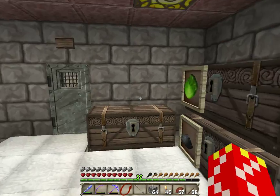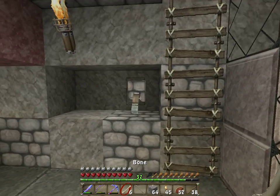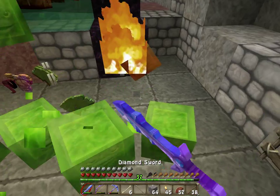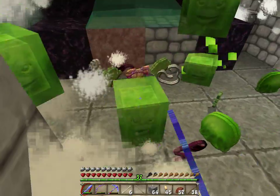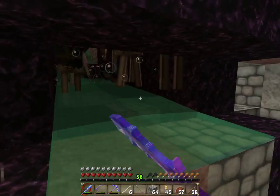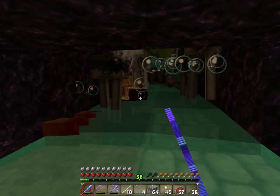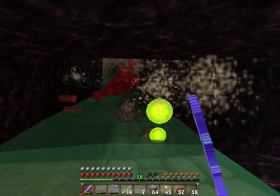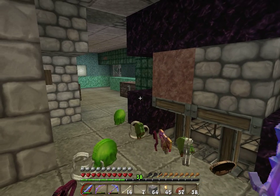And that basically concludes the tour of my mob spawner. Very efficient, like you can see — look at this, more of these little guys. I've been here dying to have fully enchanted diamond within like an hour. This thing works great. All right, thanks for listening. Don't forget to subscribe and like my video. Thanks again everyone — peace out.